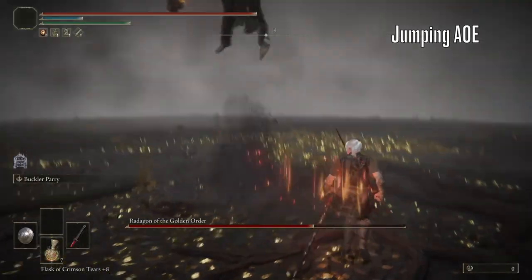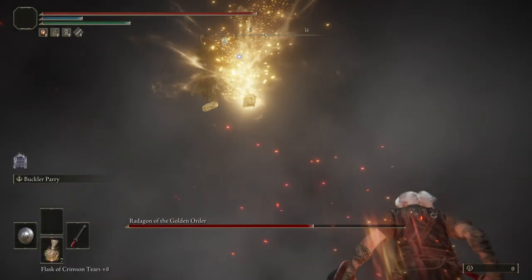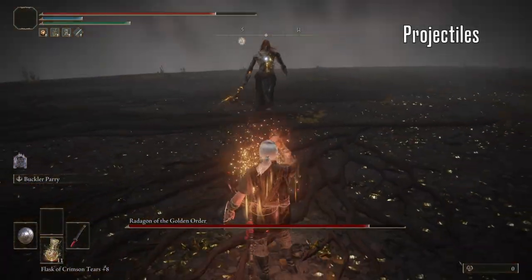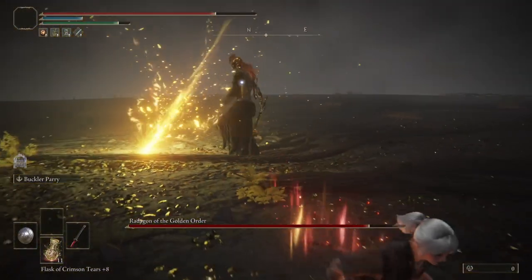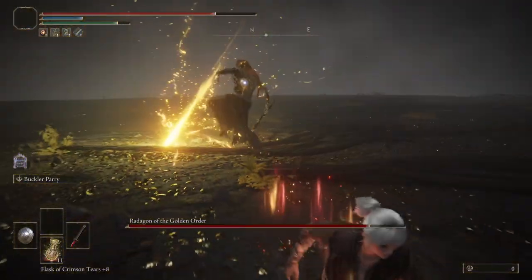The jumping AOE is a really solid opportunity to get some damage in — roll this just as you start to see him descend, and then start attacking him while he recovers. In his phase 2, Radagon gains a lot of new projectile attacks. Roll the fast one as you see his hand cover his face, and jump the spear attack at the highest point in his jump.